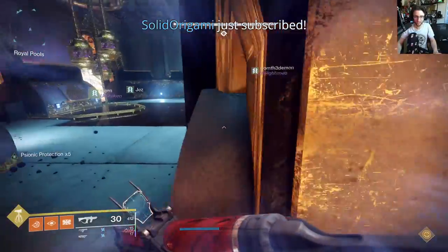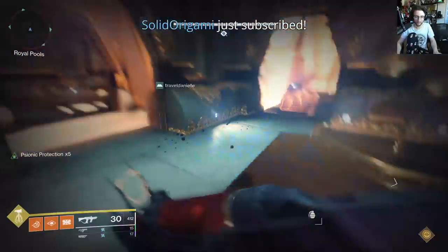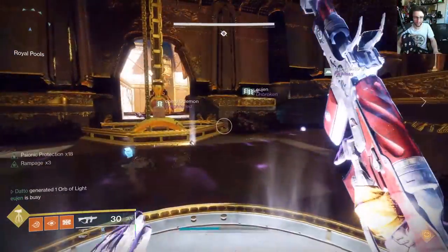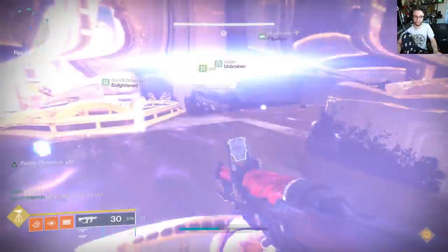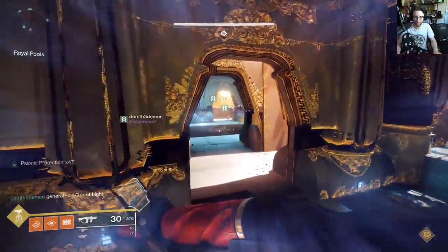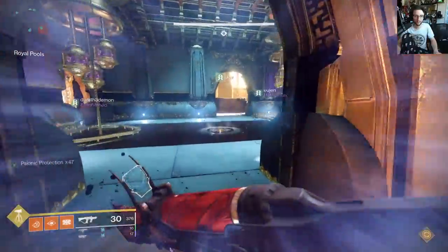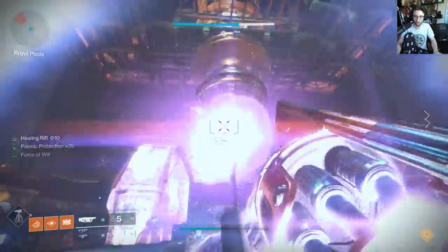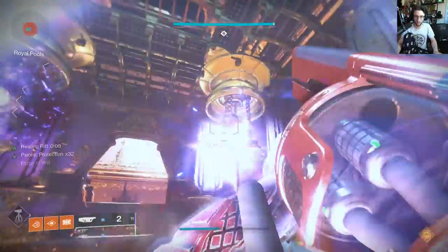The other team will also be doing this exact same thing. You must all do this until all 4 chains by the 4 plates go all the way down, which will be signaled by a gong sound. At that point, all players should go to the middle plate in the middle room and destroy the purple canisters in said room. Grenade launchers, rockets, supers — all of these work here.